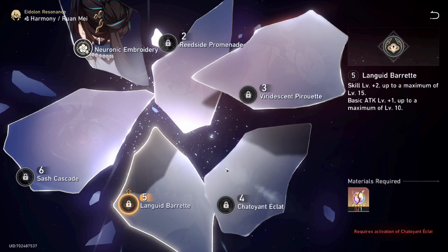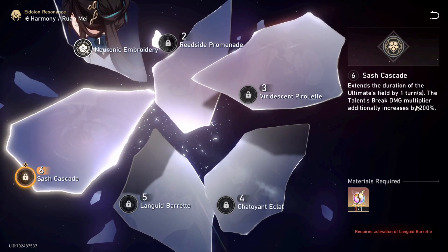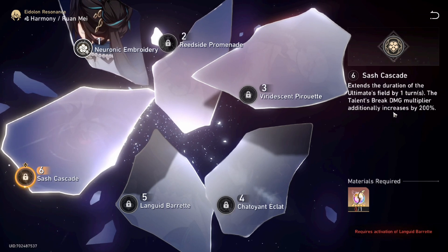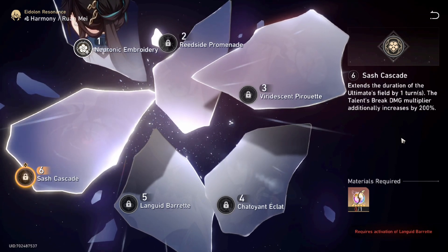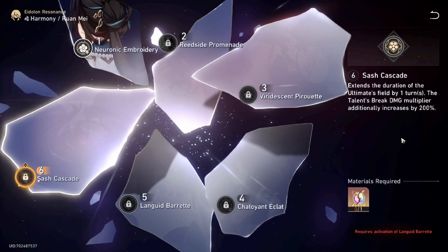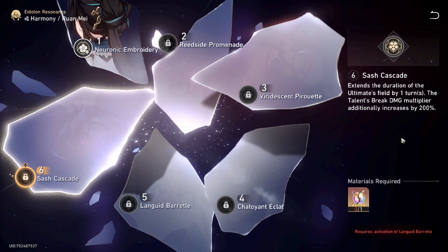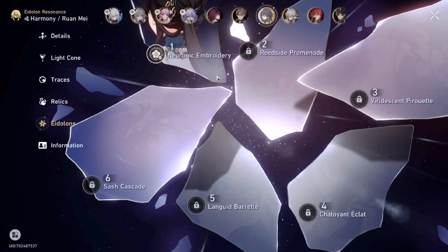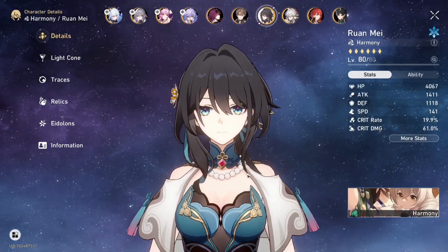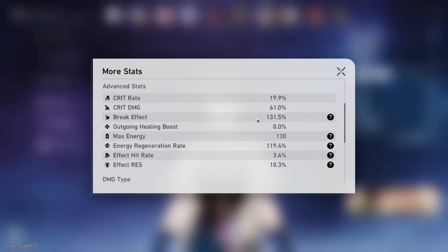Her E5 increases her talent level by three. Her E6 extends the ultimate field duration by one turn, and the talent break damage multiplier additionally increases by 200%, which is totally insane. Overall, try to get as much break effect as possible — target around 160% break effect — and aim for 145 speed.